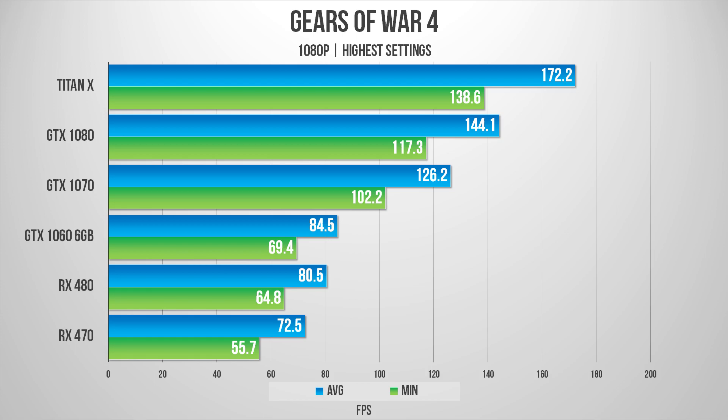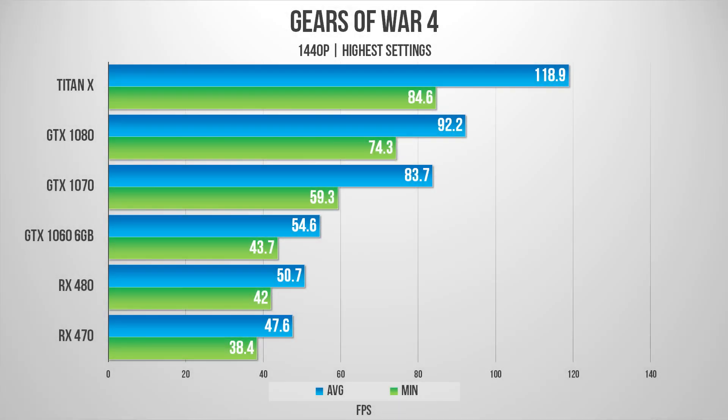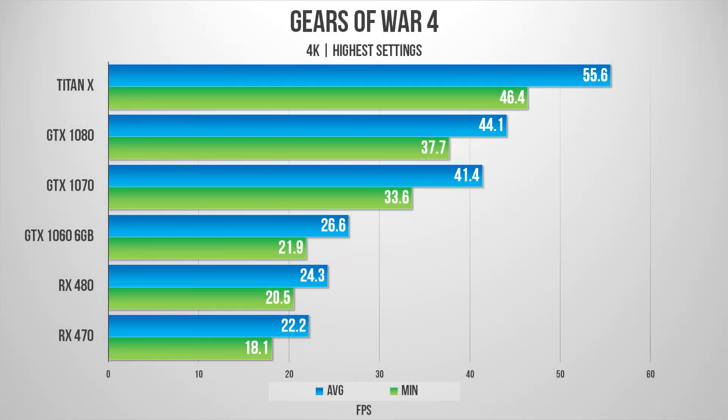Bumping the resolution to 1440p gives roughly a 35% reduction in average FPS across the board, but the mid-range cards are still handling it quite well with acceptable minimums. At 4K it's very tough on the hardware — even the Titan X struggles to keep up with 60-plus FPS.